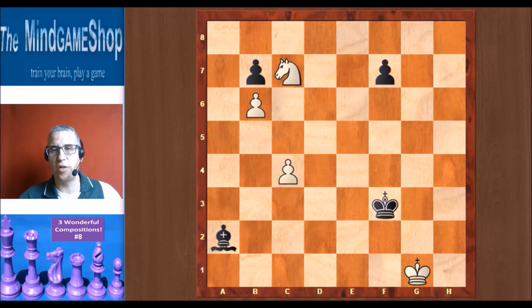Let's go to the second composition. I'm cursing myself because I threw away the magazine before writing down the name of the composer — my apologies to the composer of this problem. It's white to play and win again. We see a bishop against a knight and two pawns. What strikes is that the white king is far away and dominated by the black king. How can white win here? Of course, it's all about pushing these pawns, if possible.